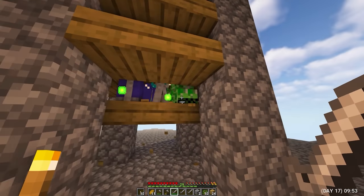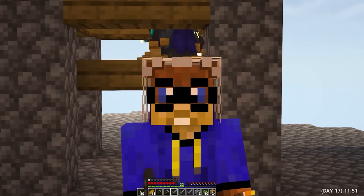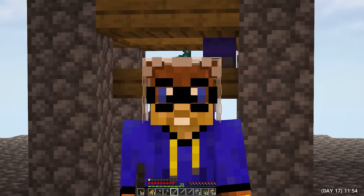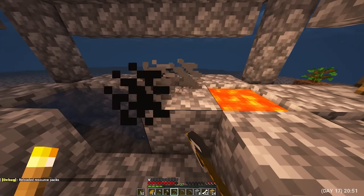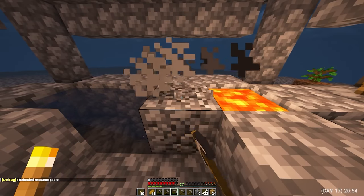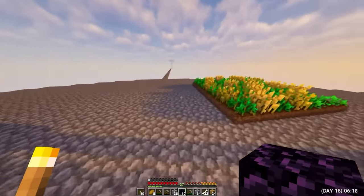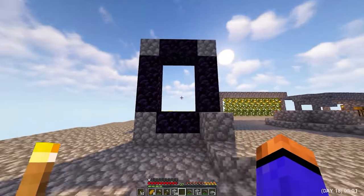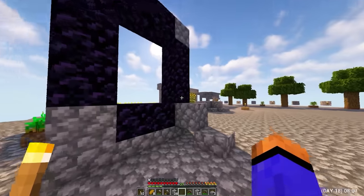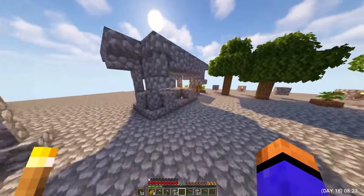Day 17. I went again to kill monsters in the hope of getting an ingot of iron. There is no iron, but there is the first helmet. I spent the whole day trying to get resources from mobs. Closer to night, I stood for the extraction of cobblestone. Day 18. Today I have grandiose and very dangerous plans — it's time to go to hell. I used to get iron with zombies, craft a lighter and armor, and only after that go to a dangerous hell, but now the situation is a little different.